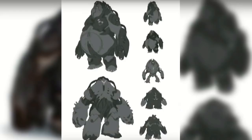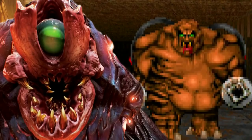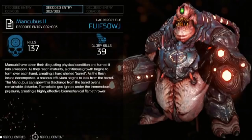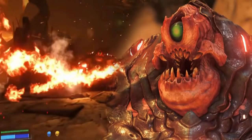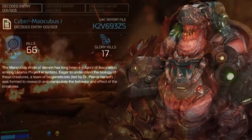There was even an early design where the Mancubus would have a more slim build. It was then given a single eye, and the teeth were aligned in a different formation. One very interesting fact about the Mancubus is how it formed the weapon on its arm. In terms of the Mancubus from Doom 2016, they formed this hard barrel from the chitinous growth on its skin. As the flesh inside decomposes, it forms a noxious effluvium. They spew the discharge from the barrel and the effect is a biomechanical flamethrower.